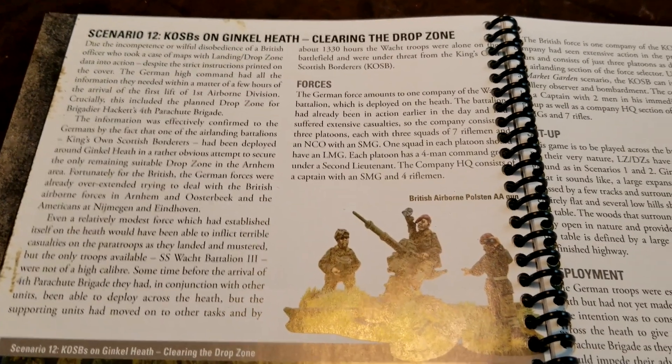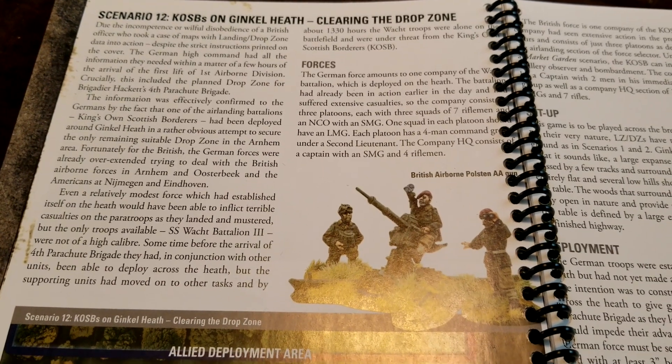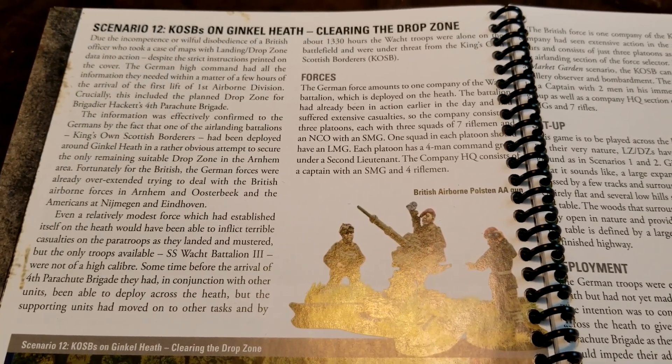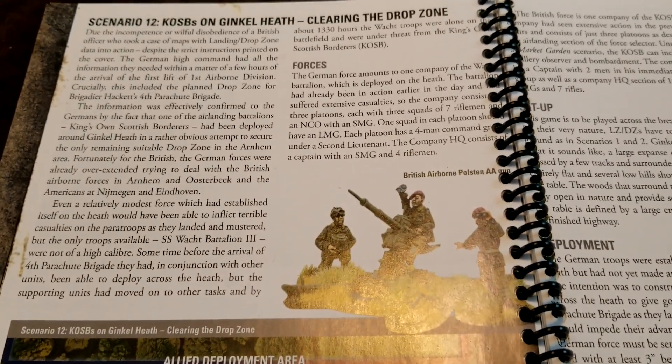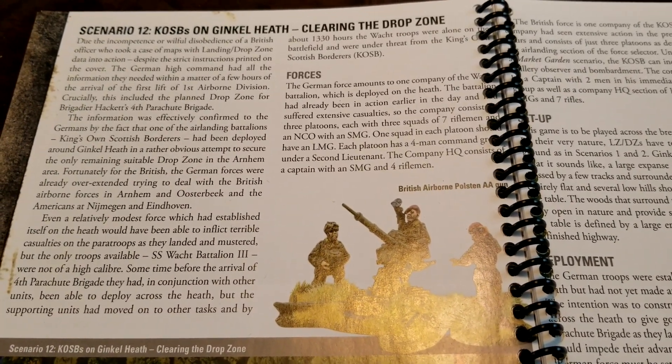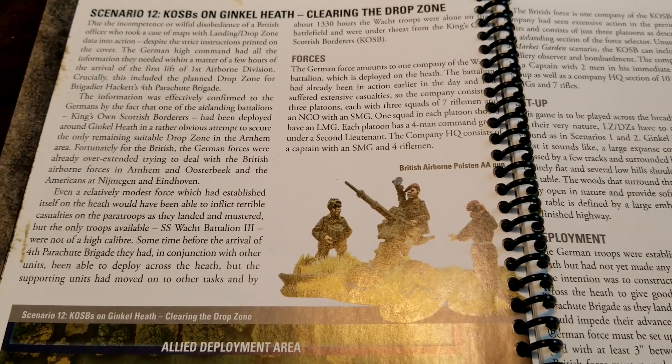Welcome back to the channel and more Bolt Action coverage as we continue looking at Market Garden scenarios and content from that campaign book. Today we have an interesting one: Scenario 12, KSOBs — the King's Own Scottish Borderers — on Ginkle Heath, and the scenario is called 'Clearing the Drop Zone.'